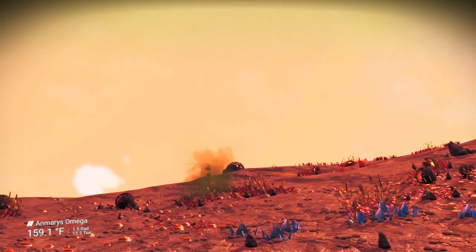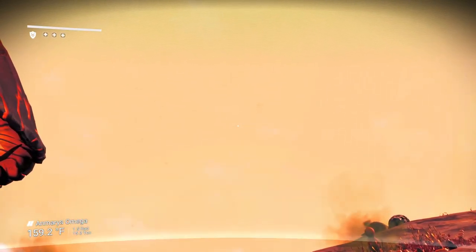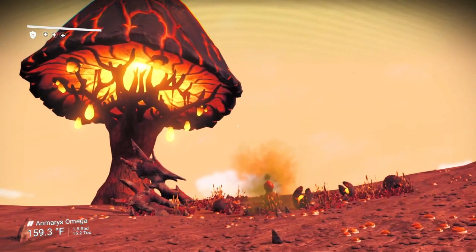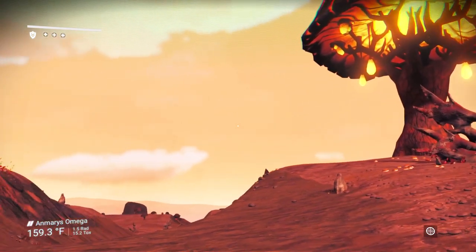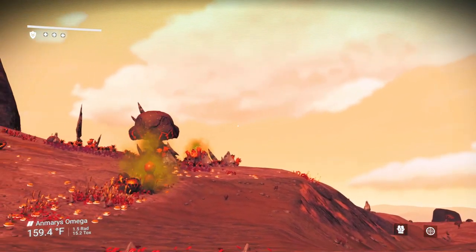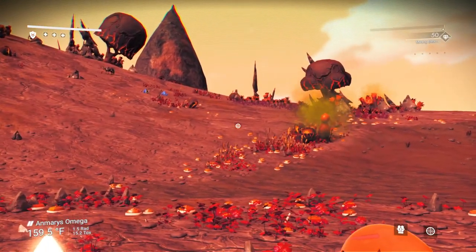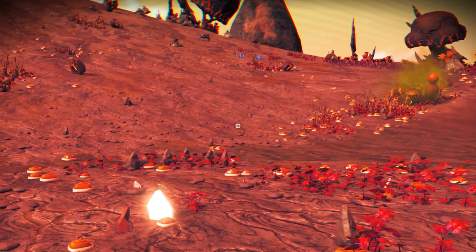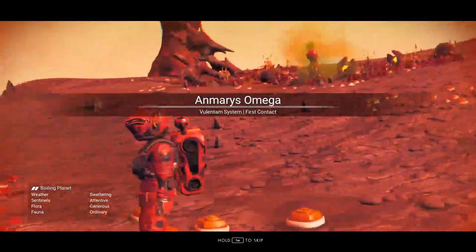It looks like we are on a hot planet — whenever it looks like Mars, that's what I think. The premise is that you're stranded, awakening on a planet with no knowledge of what's come before or what's going on, but you have this innate ability or desire to survive and make it to your ship. A lot of people get confused at this point, so we'll go through a couple of items here.